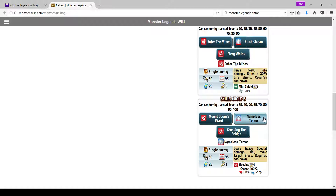Nameless Terror is a single-cooldown move with 50 damage — essentially 10 more power with a cooldown. Run this move for the team war build. Crossing the Bridge deals moderate fire damage to all enemies and may make targets bleed, but requires a cooldown. You totally want to run this skill as well.